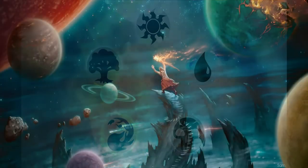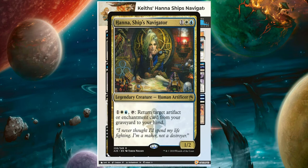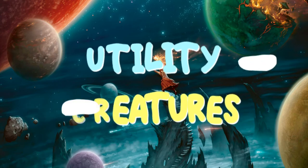Now we're going to move forward a little bit in time to a deck submitted by a good friend of mine Keith - his Hannah, Ship's Navigator deck. Where our Grixis control deck may have a hard time at some of the tables we have now, I believe this deck could hang with just about anything that's brought out on any casual Commander table today. Our commander, Hannah, Ship's Navigator, is three mana - one blue and one white - for a 1/2 legendary creature Human Artificer that reads: one blue, one white, tap - return target artifact or enchantment card from your graveyard to your hand. This deck uses some fun interactions to control the board, and then when the time is right, closes the trap on your opponents.